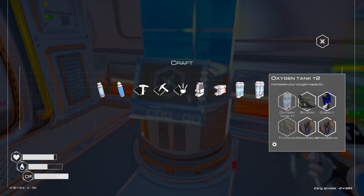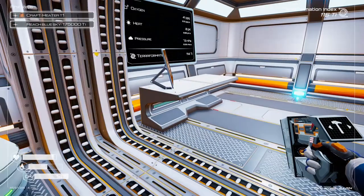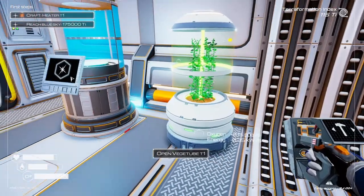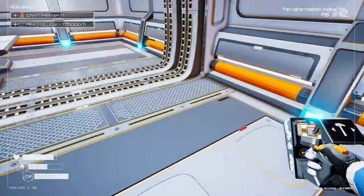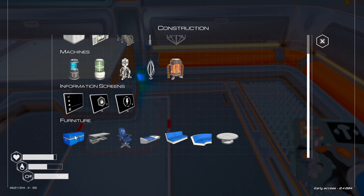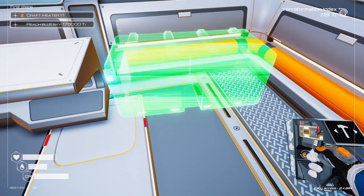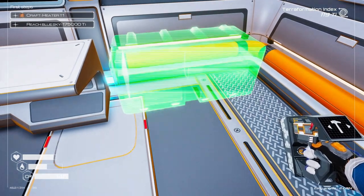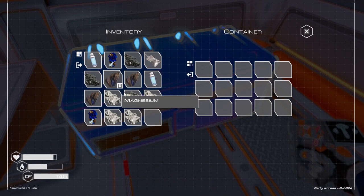We need the titanium for our tier one oxygen tank. Let's put out a storage unit — this way we'll have somewhere to put stuff so we're not trying to carry everything with us.